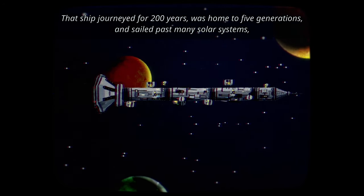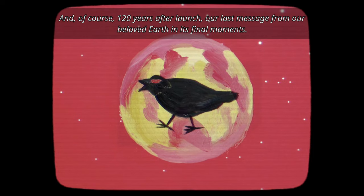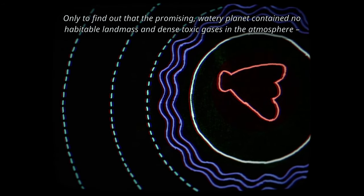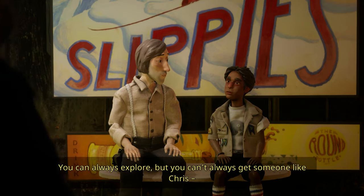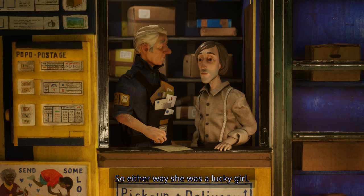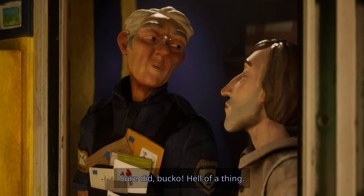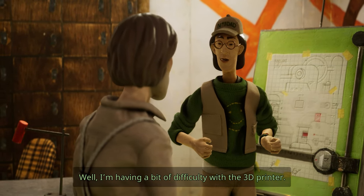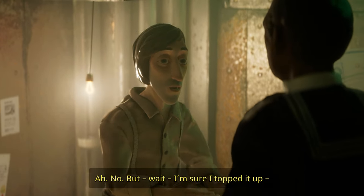Beyond its visuals, Harold Halibut's setting is also an instantly intriguing one. You're on board the Fedora 1, a generational colony ship which left a dying Earth to find a new home, eventually crashing onto an ocean planet, only to find that the promising watery planet contained no habitable landmass. It's been about 50 years since that crash, so many on board have only known life in this watery prison. Harold, the main character, certainly doesn't cut any kind of heroic figure — he's a soft-spoken, downtrodden but friendly janitor slash lab assistant who gets along with everyone, but is a bit of a pushover.